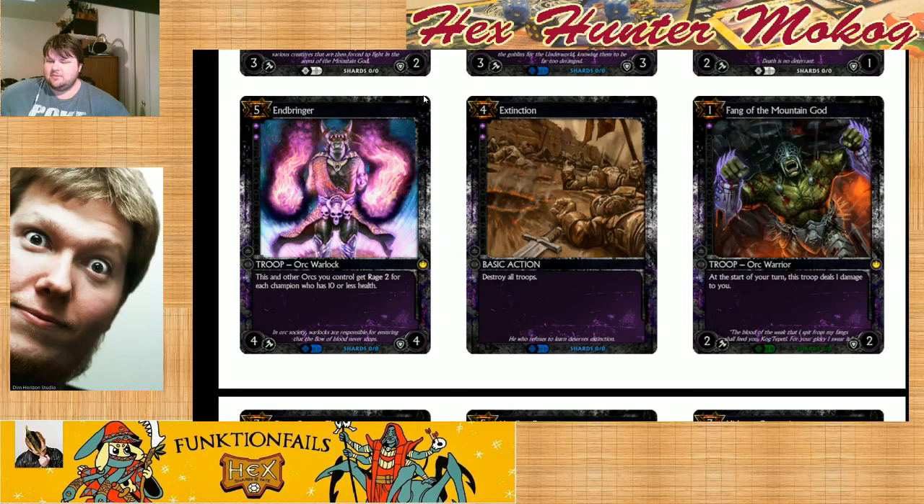Fang of the Mountain God — my only comment is that there are no one-drops that block him. From what we've seen, Savage Raider has two power but it can't block. Fang of the Mountain God as an aggressive one-drop — Savage Raider's probably slightly more aggressive in that he doesn't damage you. Fang of the Mountain God, on the other hand, is going to be slightly harder to deal with, and I think that's definitely notable. It's a fantastic one-drop.